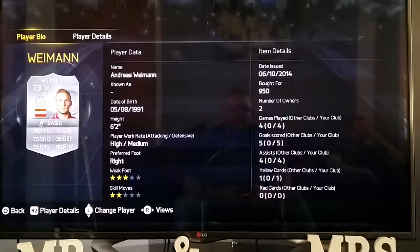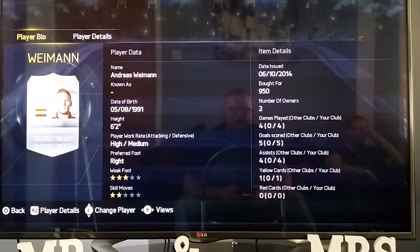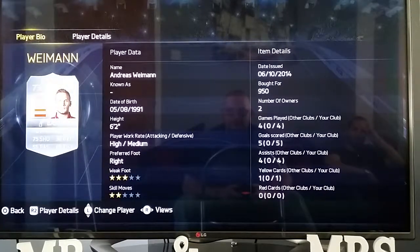Wyman — 950 coins. Games played for my club: 4. Goals scored for my club: 5. That's some good stats. High attacking, medium defensive work rates. 3-star weak foot, 2-star skill moves — so he can't do the fancy shooting. But he has got a solid shot, rated 75 shooting. He will get your goals.